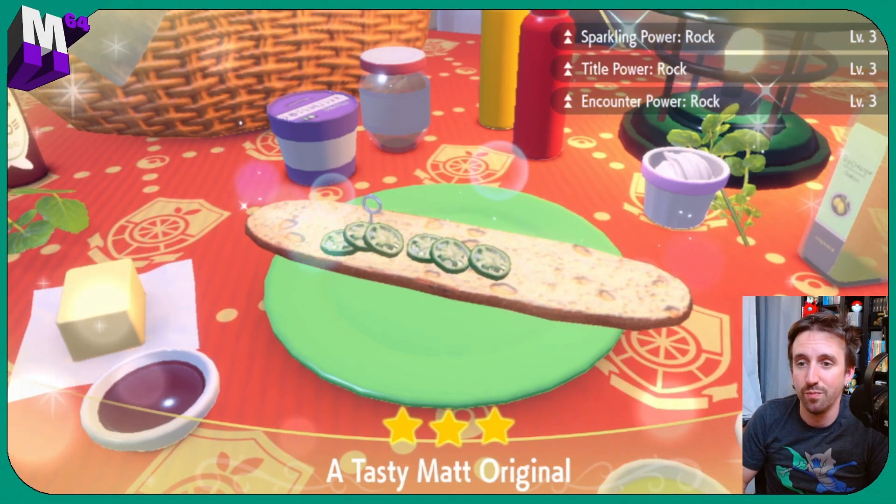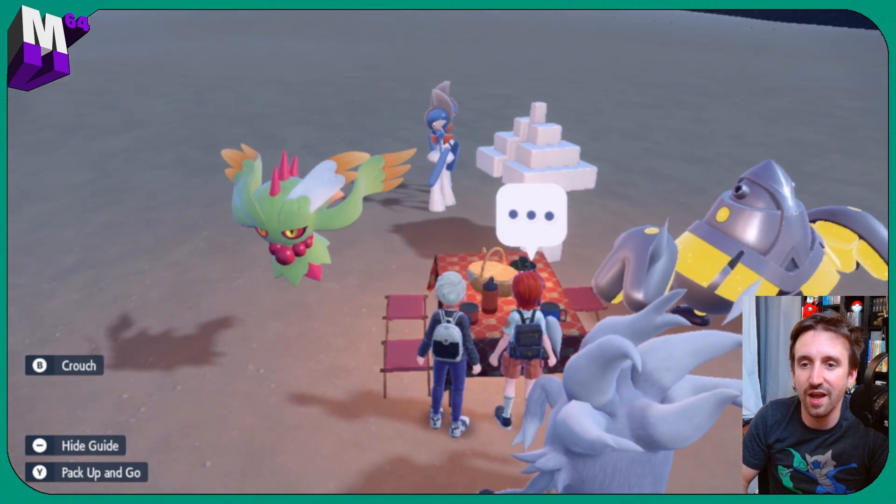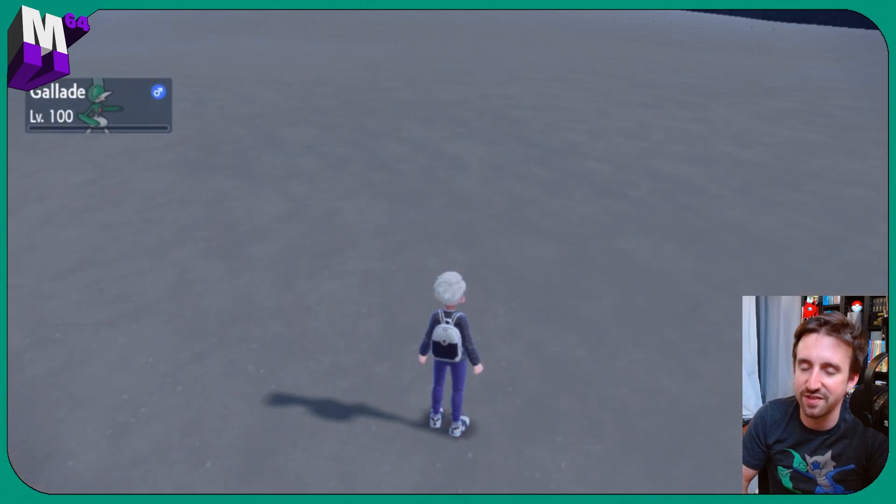Here you have it — bigger sandwich, open face: jalapeno, butter, salty, salty. Level three, level three, level three. Now we're just going to close it out on our second switch, and it's going to disband just like that.